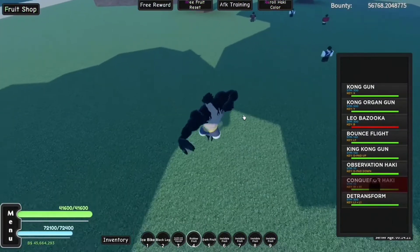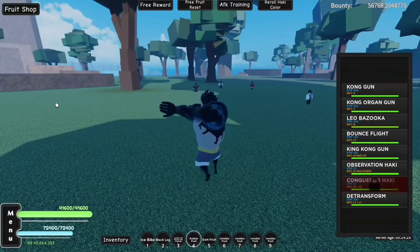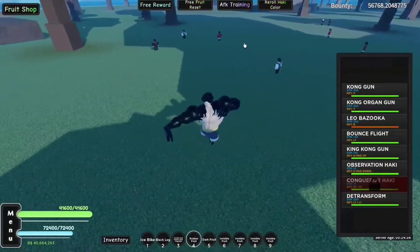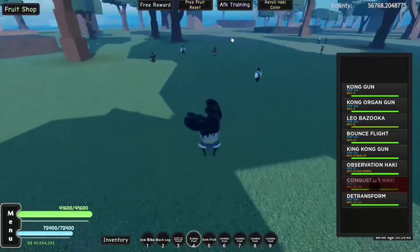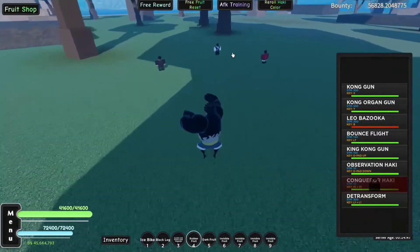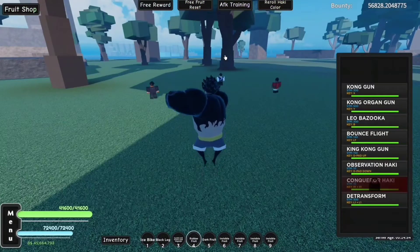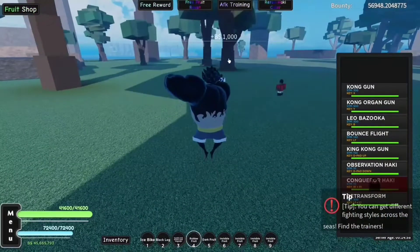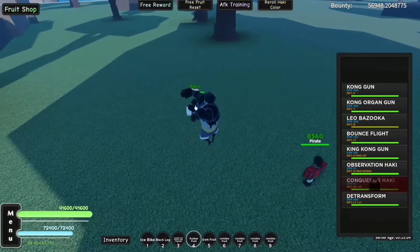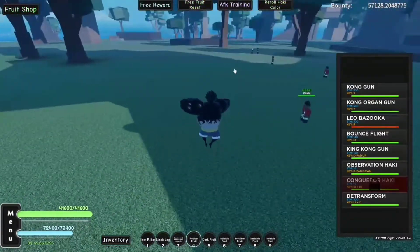Then you have Leo Bazooka, which is basically pulling both your arms back - it's basically double Kong Guns. It's just like Bazooka but better and more AoE. The damage that Leo Bazooka does - it doesn't really want to work on these bandits. I'll have to show it on Luffy later. Since I can't really do that here, I'll show you what King Kong Gun looks like in a second. As you saw, it does have a very large AoE.